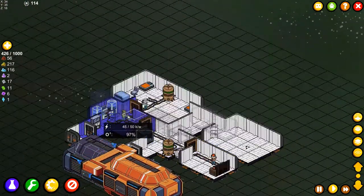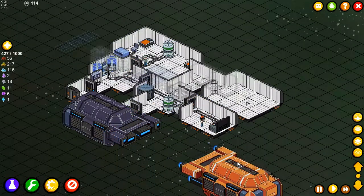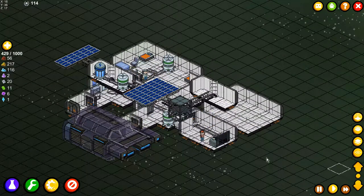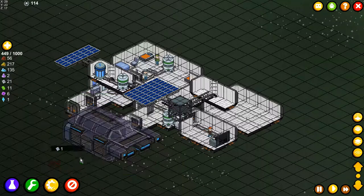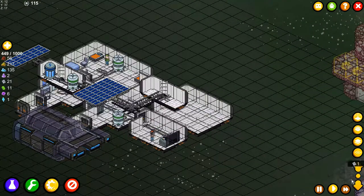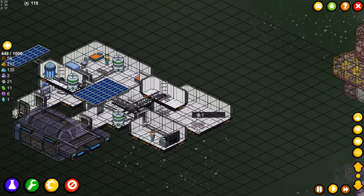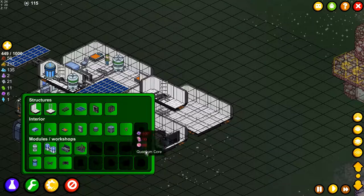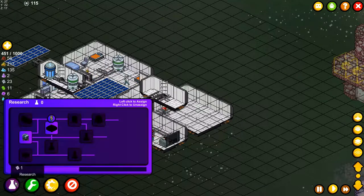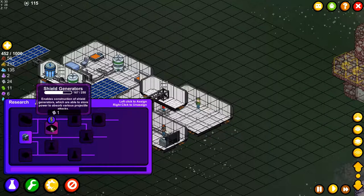Let's go back to my station and see what the morale complaint is. Station: dirty environment — well, that's all on you. All right, now that we have the power we can go down. We can make the advanced transformer now, and we only need to wait for the officer to research the steel shield generator.